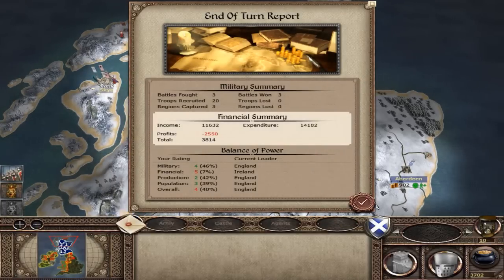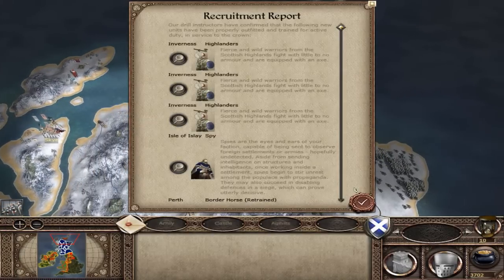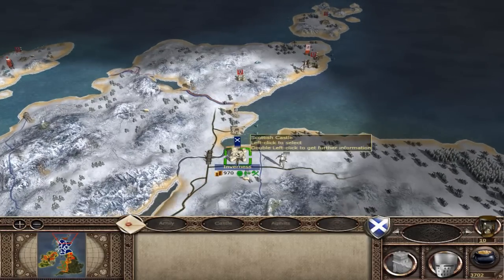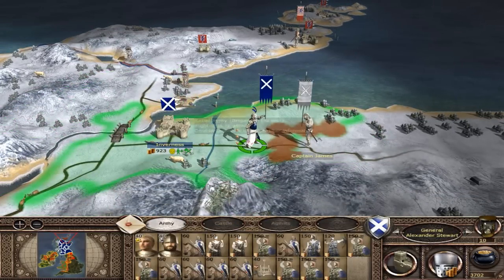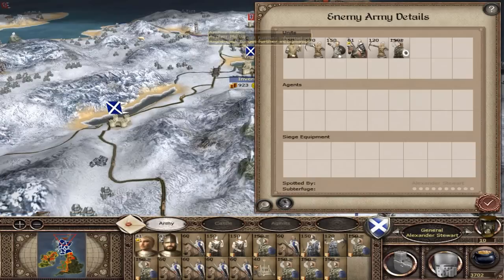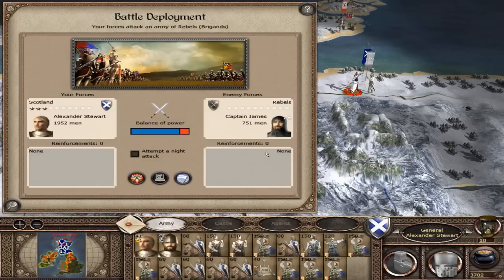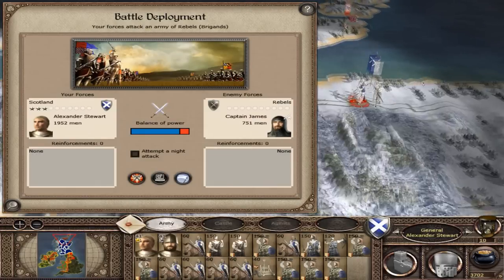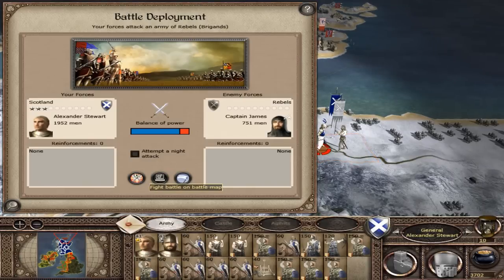When you've got a general with that much less loyalty there's no point in making him a benefactor. Let's send our whole army out and attack this rebel guy. Feudal knights - I want to show you guys the power of feudal knights. We'll fight this out. After this I'm not really going to do as many battles on the battle map, but I'll see you guys there.